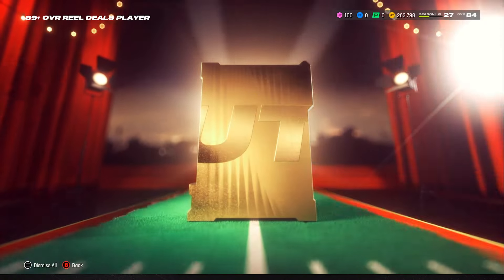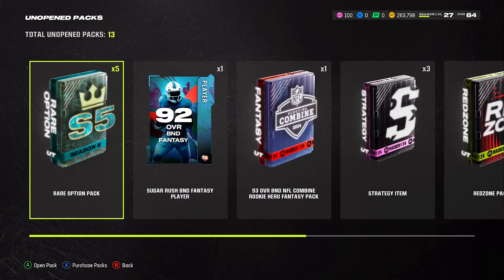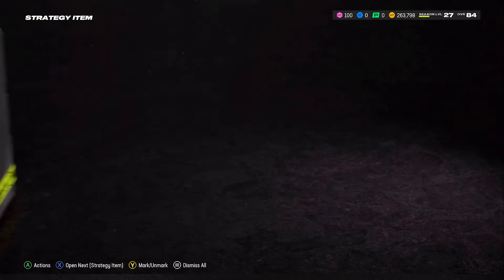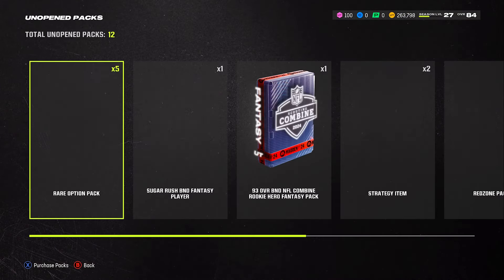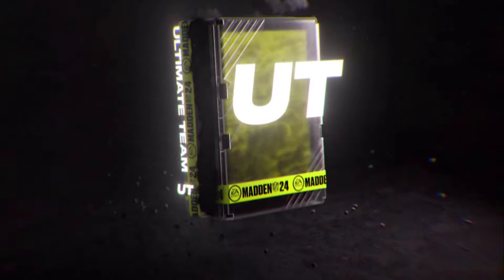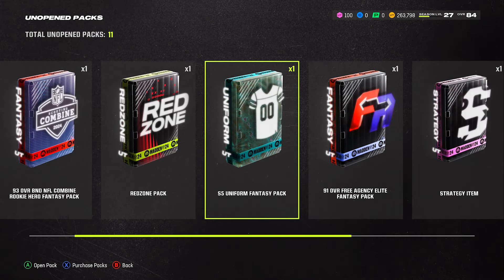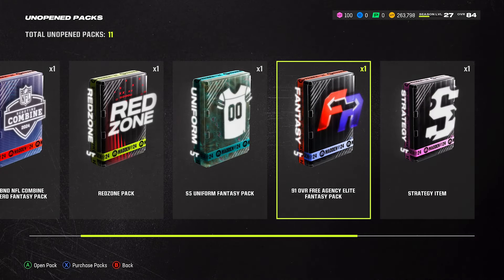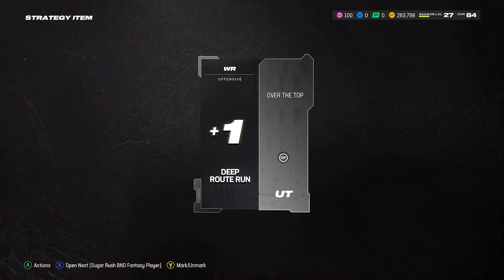We got an 89 Rob Gronkowski — I might already have him ready. We got three strategy items just from leveling up, not even from the daily objectives. One is a Cowboys item, which I've never pulled even on my regular account — and I get it on an account that I built differently. This is basically a no-money-spent account. I'm not spending any money, just grinding it out, showing you guys how fast I can level up and build a goon squad.